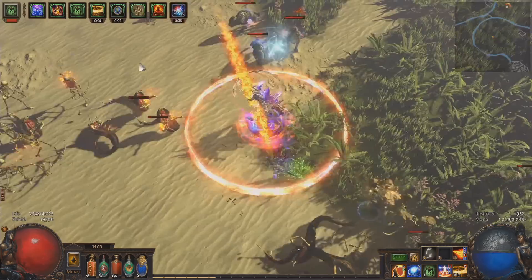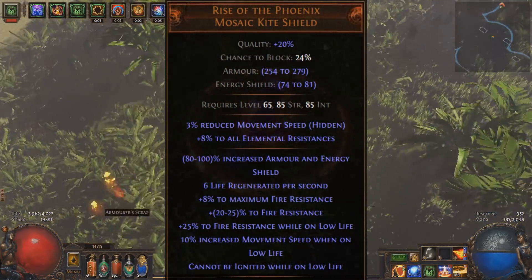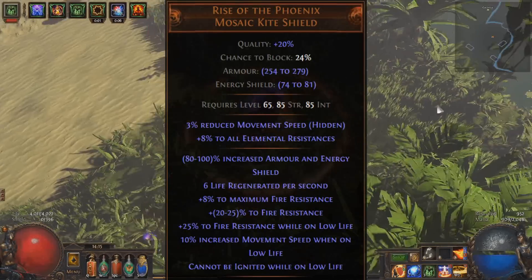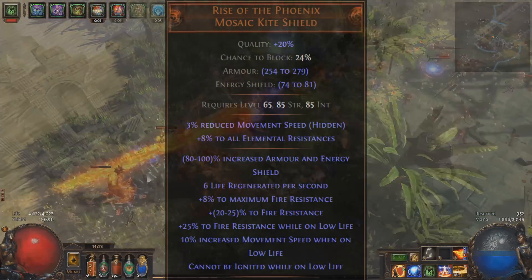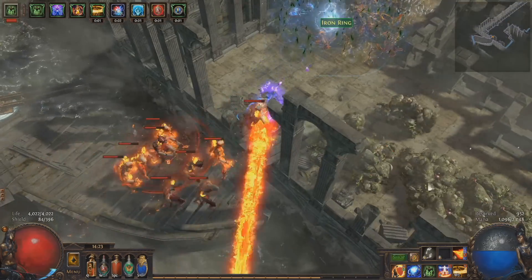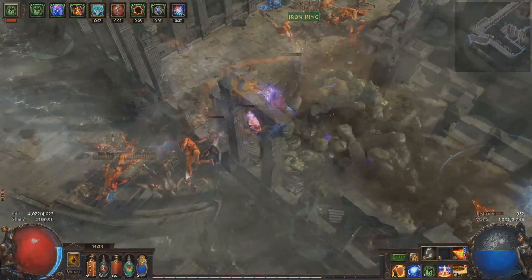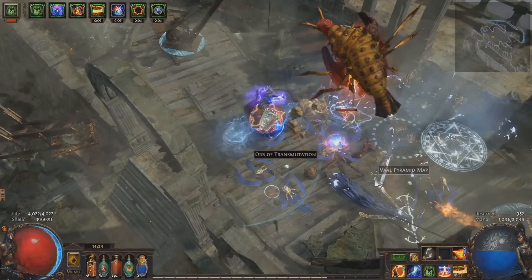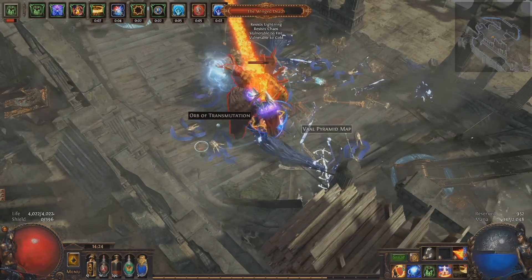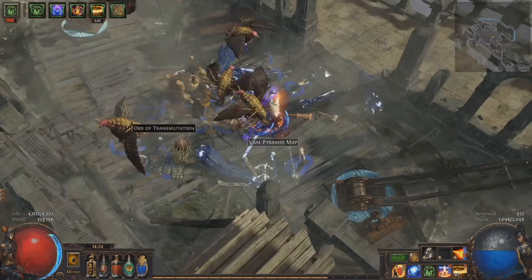Righteous Fire effectively trades off some survivability for clear speed and damage boosts. You'll need a Rise of the Phoenix to run it, and they might be a little bit expensive at the start of League. Good news is Scorching Ray is great even without Righteous Fire — you'll be able to comfortably farm any maps you like while you save up. For scarier maps or Labyrinth you can just not turn on Righteous Fire, and you'll have so much regen you can waltz through most things without dying.